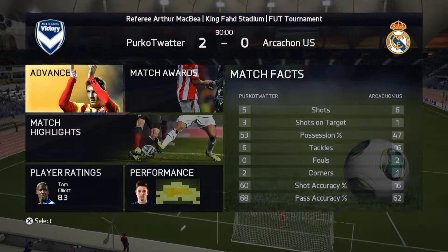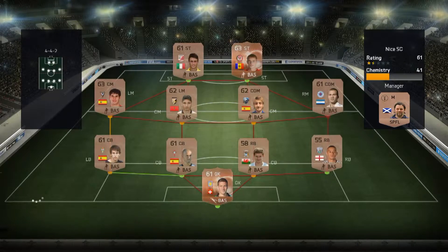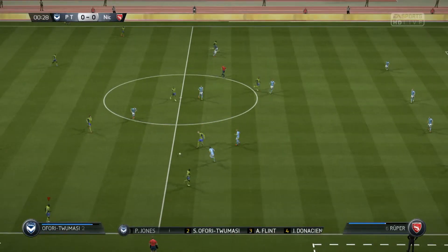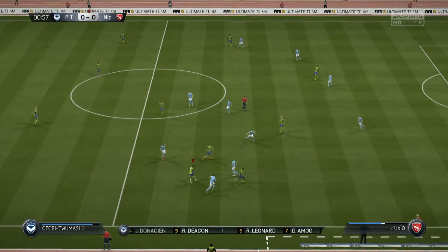We win that one 2-nil. Five shots, three on target to their six and one, and we edge possession again. Here's another starter team - 41 CAM, 61 overall rating, and he's gone all over the shop, playing a left mid, two CDMs with one on the right. We should be tearing these guys apart - surely this has got to be a 4 or 5-nil.